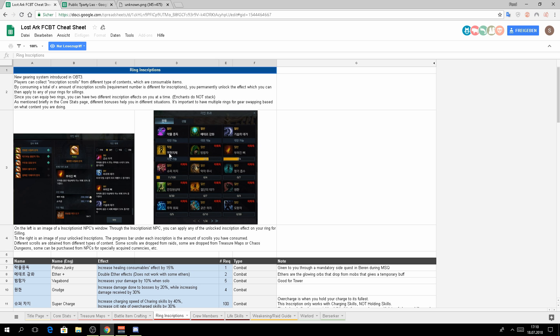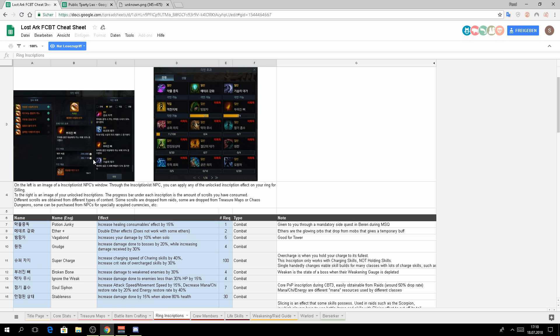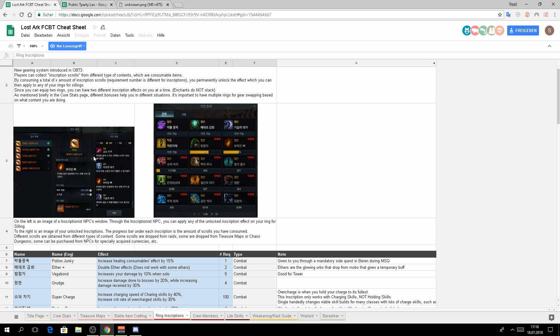He notes the engraving system was introduced in OBT3 — in CBT1 and CBT2 we didn't have it. You collect books and use those books to unlock engraving skills. Engraving skills are skills you can add only on your rings, and you can equip two rings in total. Engraving skills don't stack, so if you use the same skill on both rings they won't stack — you'll always have two engraving skills active.